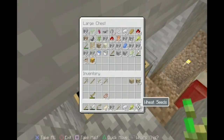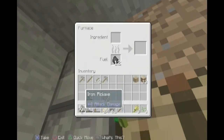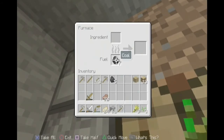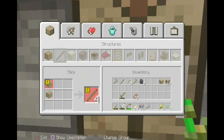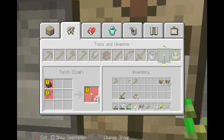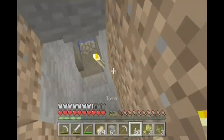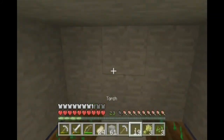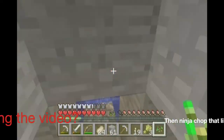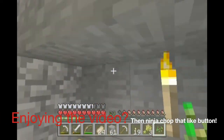Right, let me grab the iron and put it in here. I've got 61, not too bad. Let me grab quite a bit of this and make a load of torches. Let's place these back.